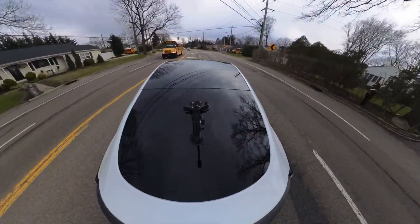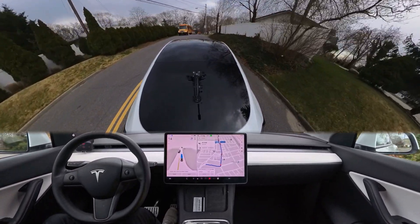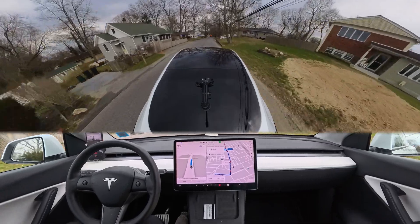On this green light the car hesitated a little bit for some reason, but it handled it perfectly. There is a yellow flashing light on a school bus ahead, but the car doesn't even react to it because it knows that on a yellow light we don't have to stop.